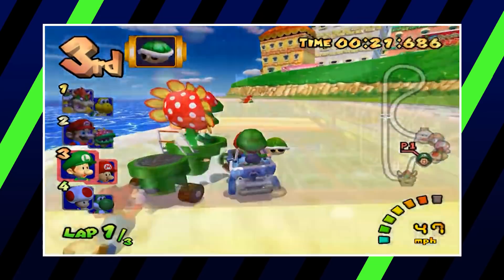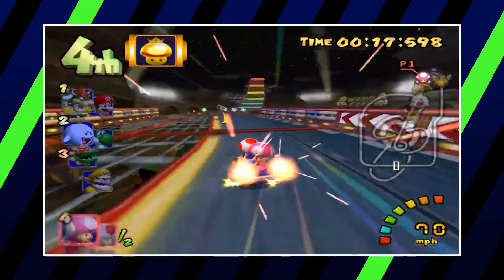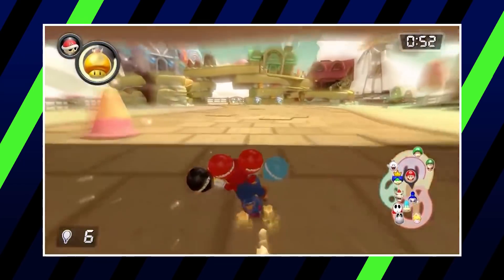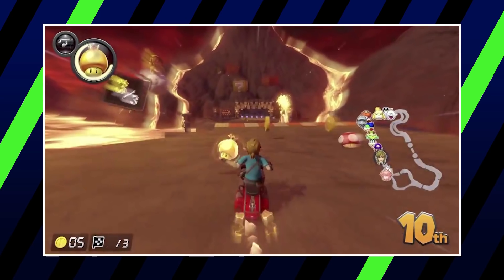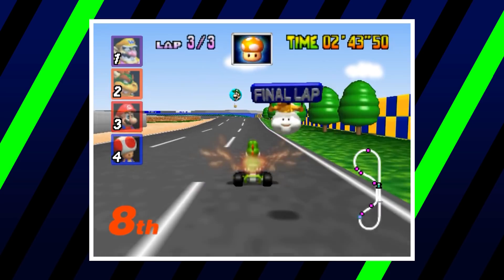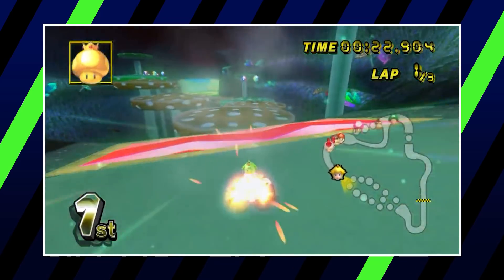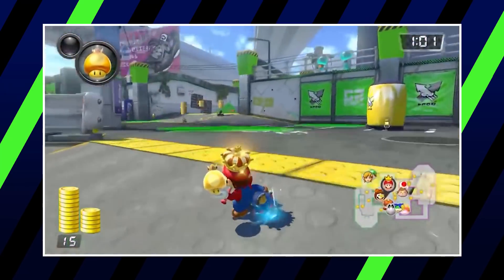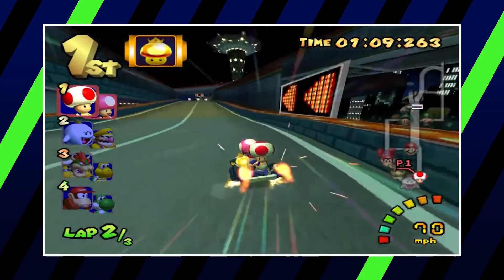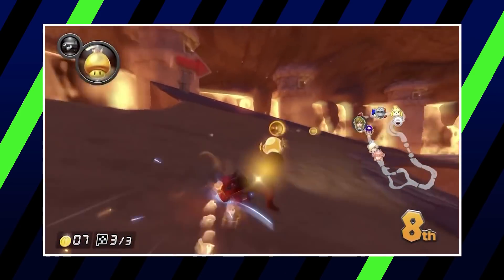Coming in at our number four spot is the Golden Mushroom. This power-up once went by a different name, the Super Mushroom, in earlier entries of the series, and went on to become a special power-up for Toad and Toadette in Double Dash. Thankfully, this power-up can be accessed by everybody again, depending on what place you're in or how far away the leader is from the rest of the pack. Unlike all the other Mushroom-based power-ups, the Golden Mushroom doesn't have a set number of times it can be used — the only limit is time. Upon activation, the user can spam the speed boost as much as they want for a limited time, which blows the strategic use wide open. Because of its continuous usability, you can go over much bigger patches of off-road terrain and reach more shortcuts much more reliably. It's because of this that we've ranked the Golden Mushroom as the best of its kind on the list.